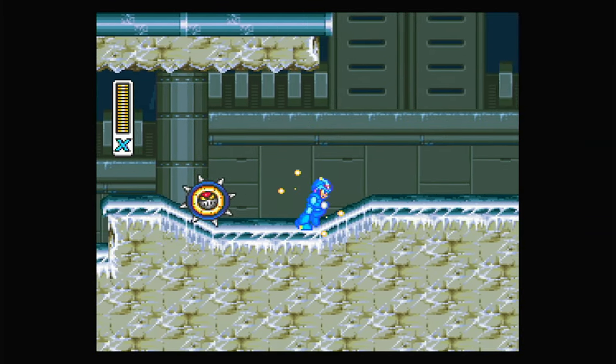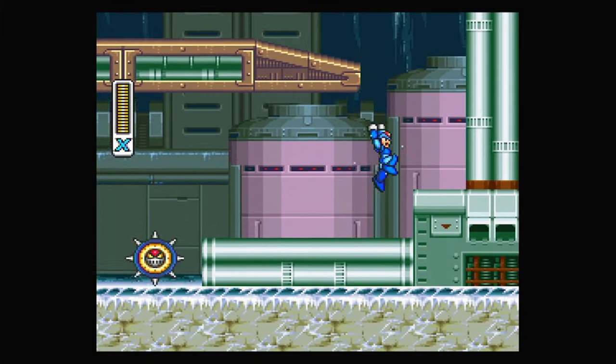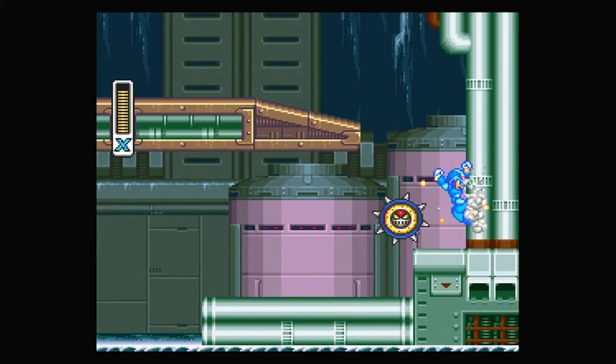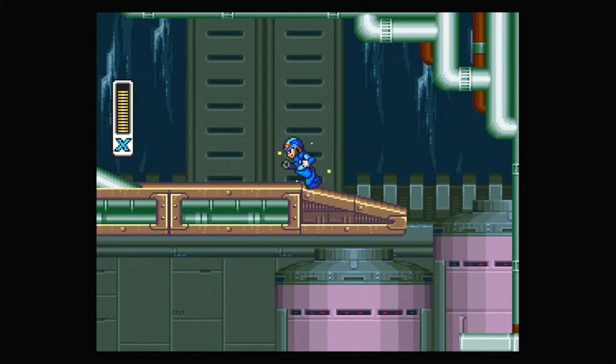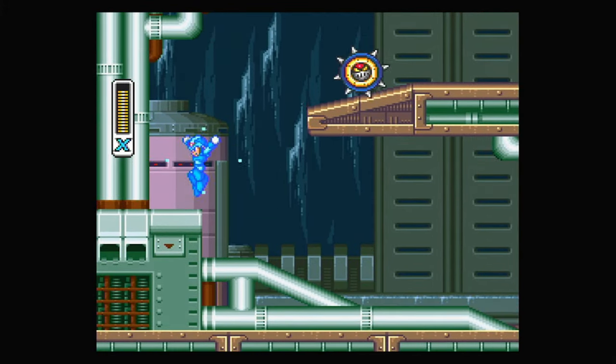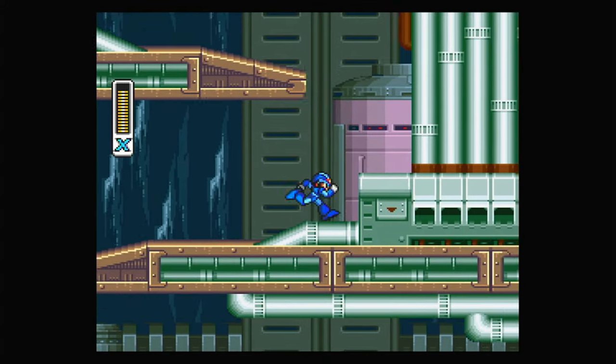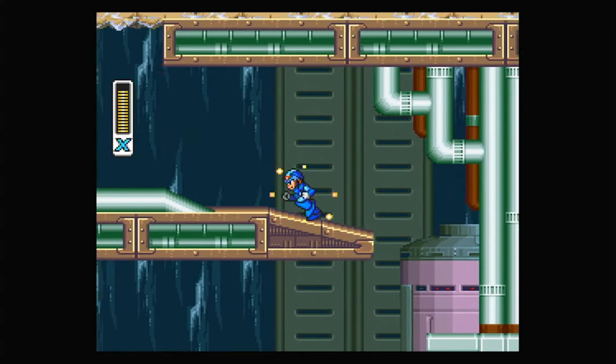Next part tests how you handle vertical obstacles. The bubble bat is there to keep you from just jumping through everything, so make sure you keep that charge shot charged up. But don't worry if you take a little bit of damage, these things don't hurt too much. Of course, if you want to keep your charged shot saved for something coming up down the road, just give them a little jump — just jump right on over them.